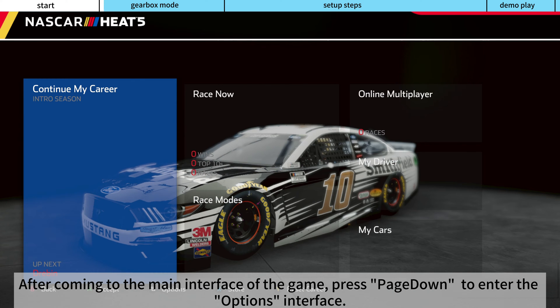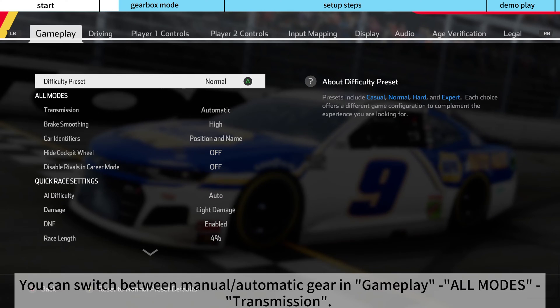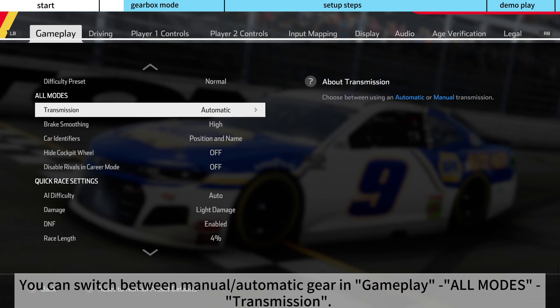After coming to the main interface of the game, press Page Down to enter the Options Interface. You can switch between manual and automatic gear in gameplay under all modes transmission.